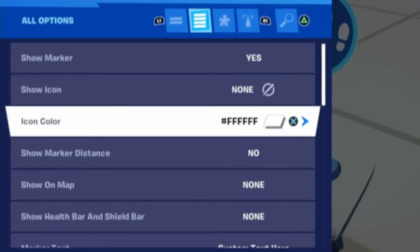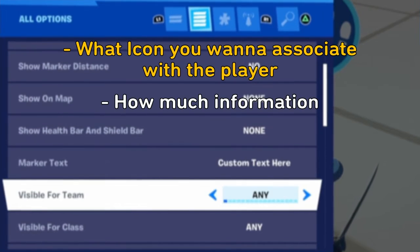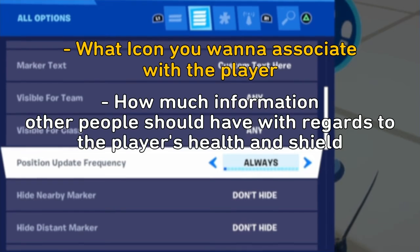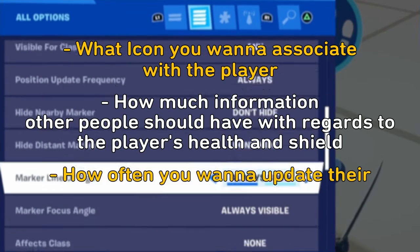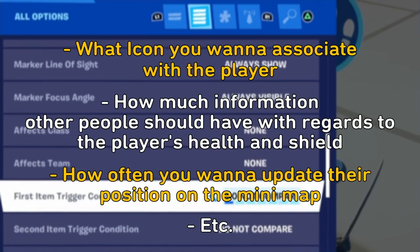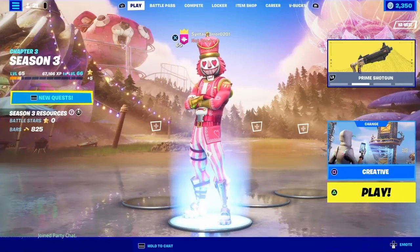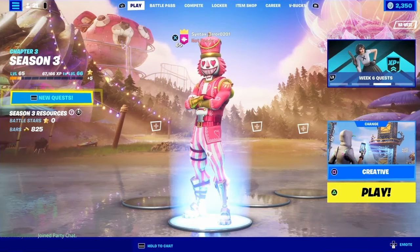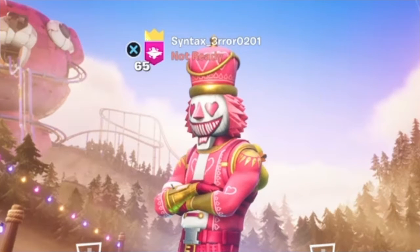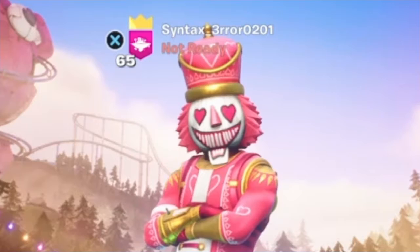There are a ton of settings on this thing, ranging from what icon you want to associate with the player, to how much information other people should have with regards to the player's health and shield, how often you want to update their position on the minimap, and what requirements other players would need to meet to even see all the information. There's even a way to send a signal by comparing the items in the device to what the player should have on their person. There are so many different ways to use the device that it would easily take an entire video to explain all the possibilities.